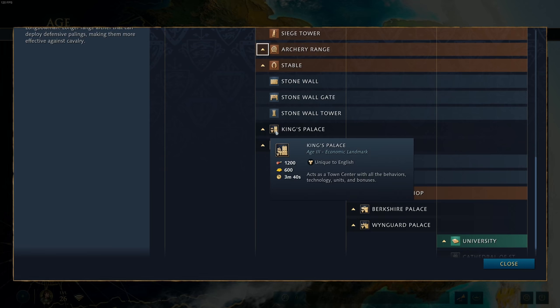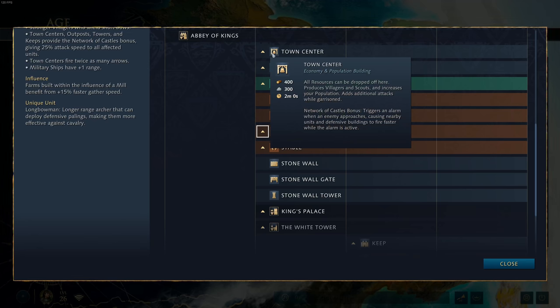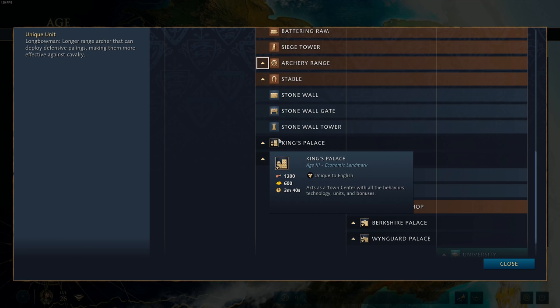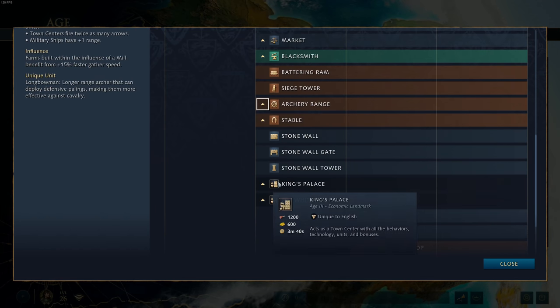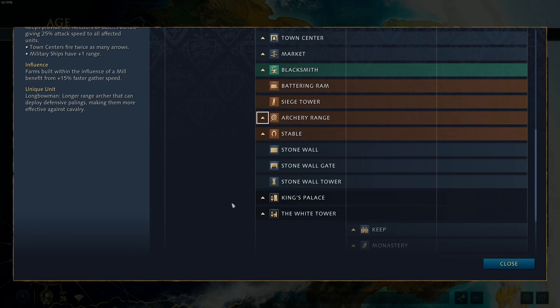The King's Palace acts as a town center with all the behaviors, technologies, units, and bonuses. Town centers are incredibly expensive — 400 wood and 300 stone, and they take two minutes to build — and the King's Palace gives you one for free. It allows you to train villagers, so it's really good if you think you can get to the third age without being punished. You can garrison inside for defense, it shoots arrows, and it combines with the English passive where town centers fire twice as many arrows, and it extends your Network of Castles influence range. There's just so much going on — a great landmark.